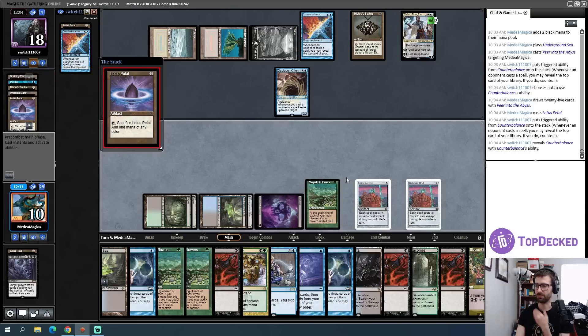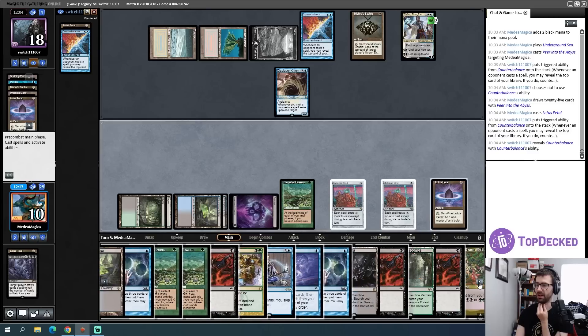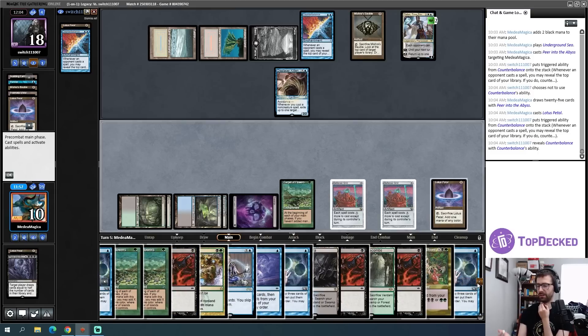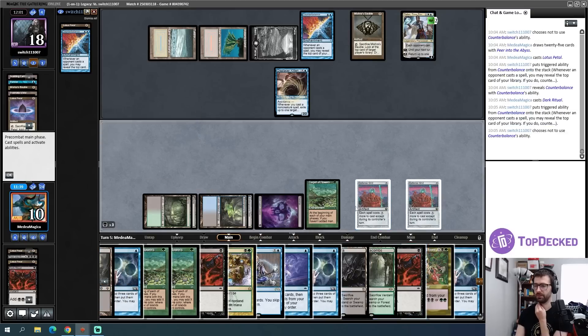It's a two-drop on top — I think we win! I've already made a land drop though, which makes things harder. But I have multiple Carpet of Flowers and I can just Peer into the Abyss again. Dark Ritual, Dark Ritual, Dark Ritual, Dark Ritual — four dark rituals: three mana, five mana, seven mana, nine mana. I can also go to second main phase of Carpet of Flowers for plus two mana. Let's Peer again — I'll repeat this process.